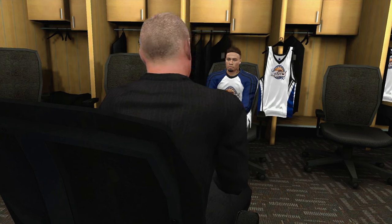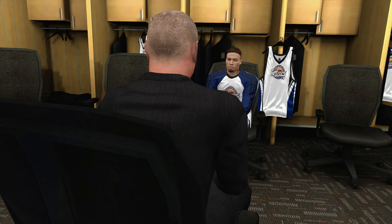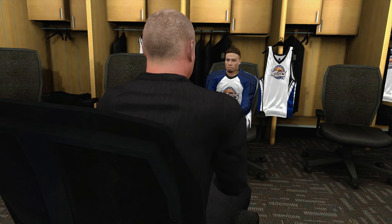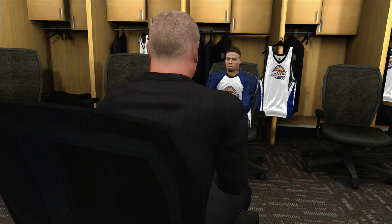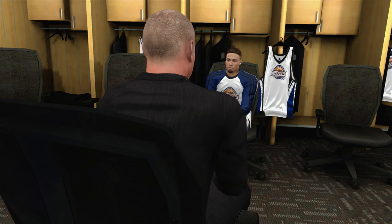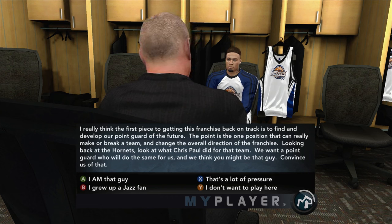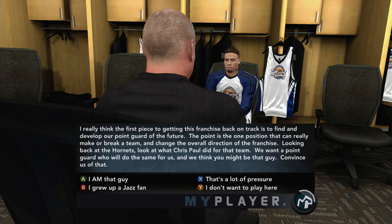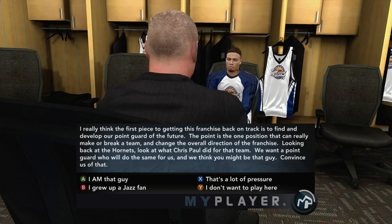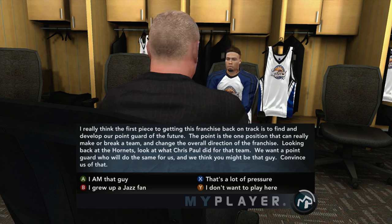Hello, nice to meet you. I'm the director of player personnel for the Utah Jazz. My scouts have expressed a lot of interest in you. The point guard is the one position that can really make or break a team — we want a point guard who will do for us what Chris Paul did for the Hornets, and we think you might be that guy. Convince us. I say I grew up a Jazz fan — I really do want to play for the Jazz. The team-up of Paul Millsap and Al Jefferson would be disgusting. I think that would be fantastic.